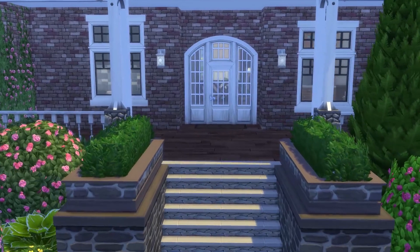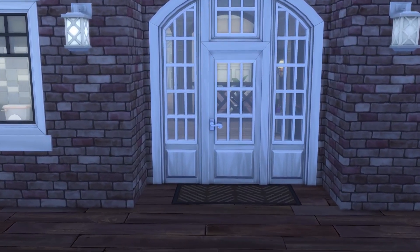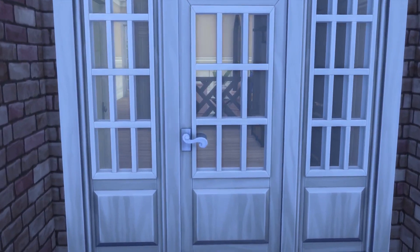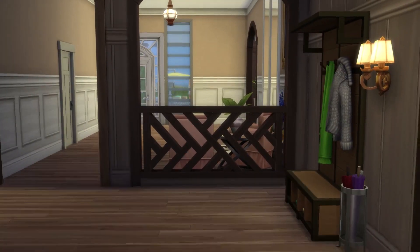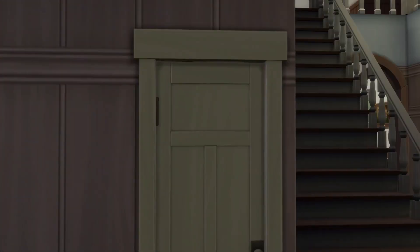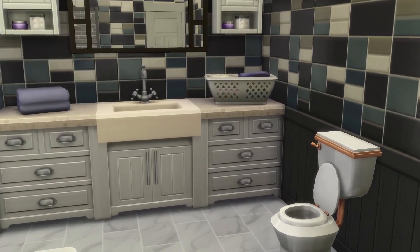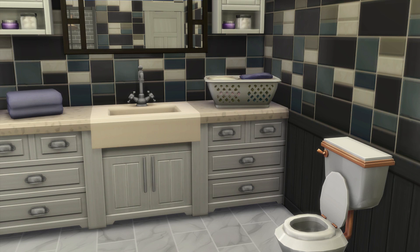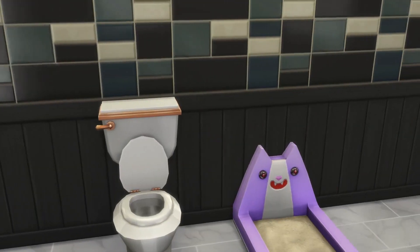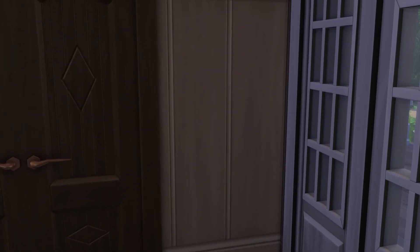Let me first show you the grand entryway. This would be the front door — I would definitely set this as the front door. When you enter the house, on the right side there's a door leading into the veterinarian office, which I'll show later. On the left there's another door leading into the bathroom — a basic bathroom for guests who've been swimming in the pool. It's a full bathroom with a sink, toilet, kitty litter box, shower, and bathtub.